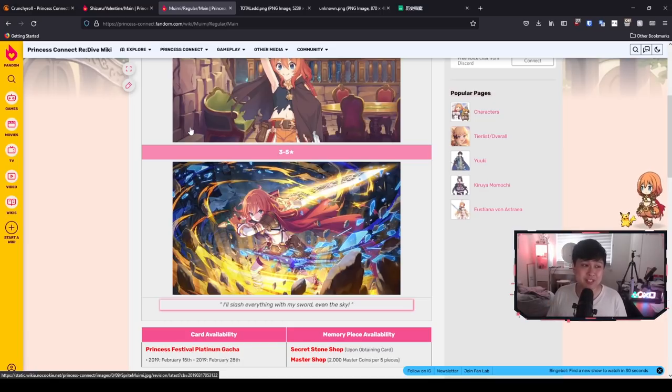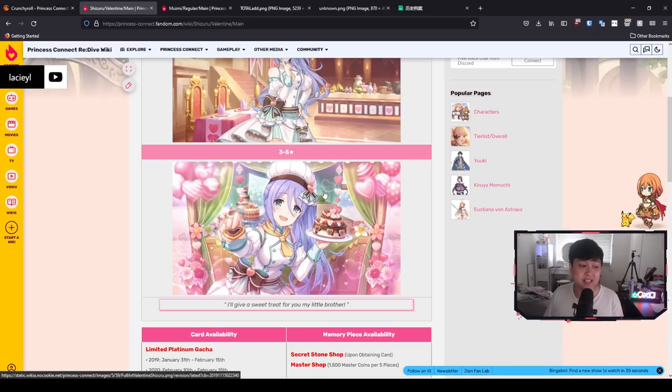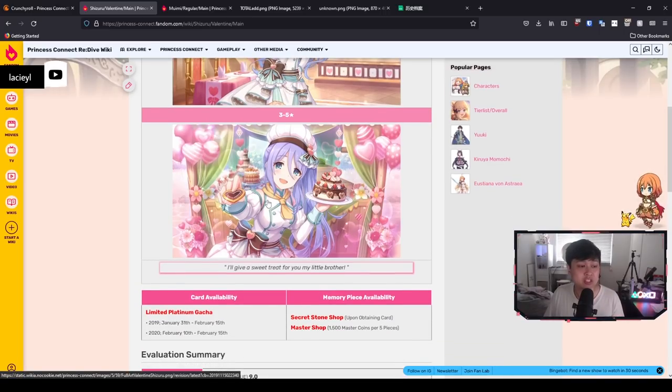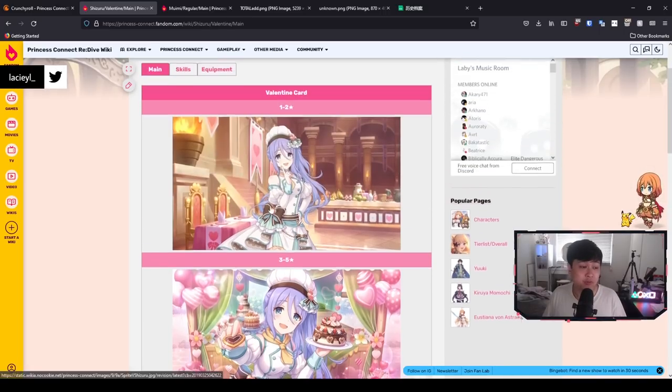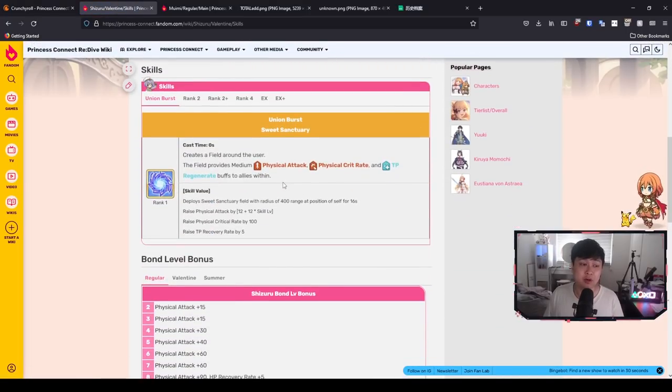Because depending on your gem situation, it might actually make sense to go for one and not the other. With all that context out of the way, let's get right into Valentine Shizuru. Before we get to her skills, starting off with her union burst, Sweet Sanctuary — Sweet Sanctuary is kind of like the entire crux of her kit.